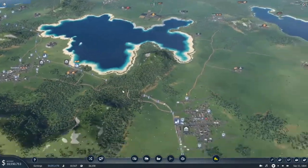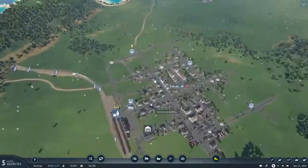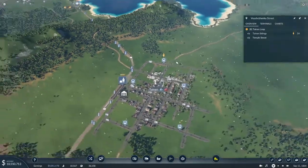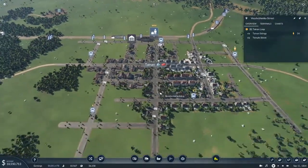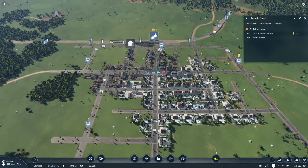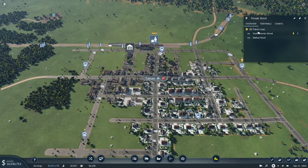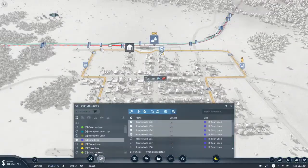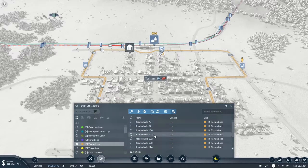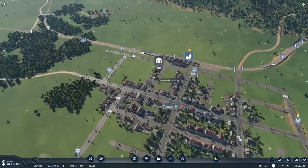We don't need to worry about the Raw line over in Tainan, but we do have an excess of passengers at one stop that needs fixing — that's really the only overwhelming stop. The Tainan loop currently has 12 vehicles. Let's go ahead and add four more, bringing it to 16, and those will come from that depot right there.